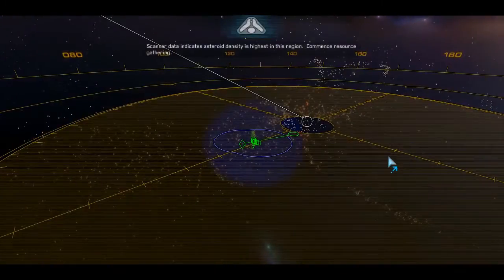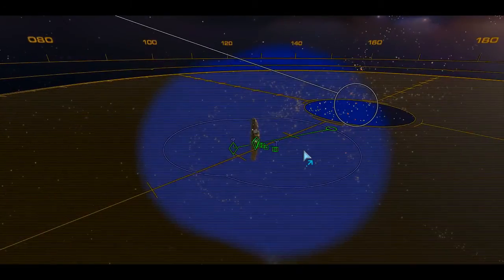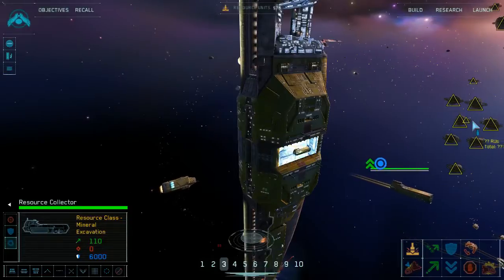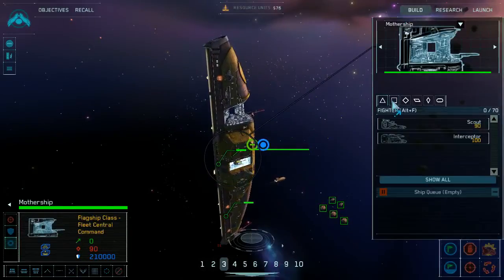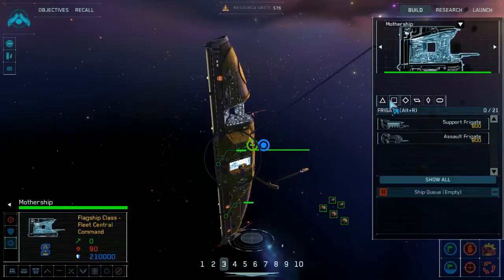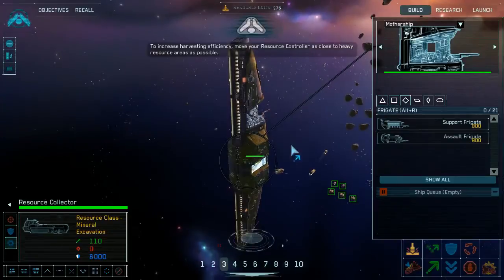Scanner data indicates asteroid density — yes, yes, thank you intelligence. Collection confirmed. To increase harvesting efficiency, move your resource controller as close to heavy resource areas as possible.